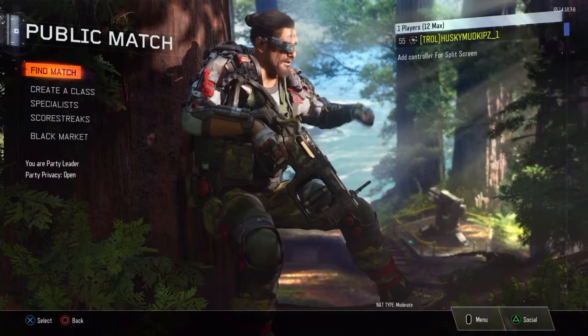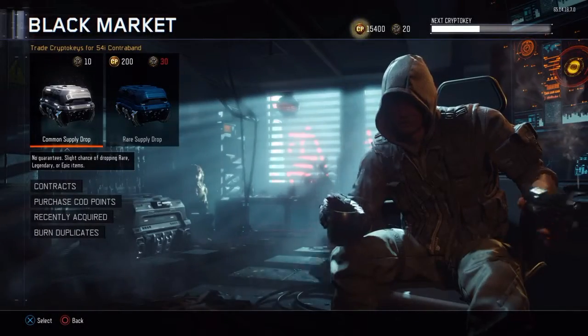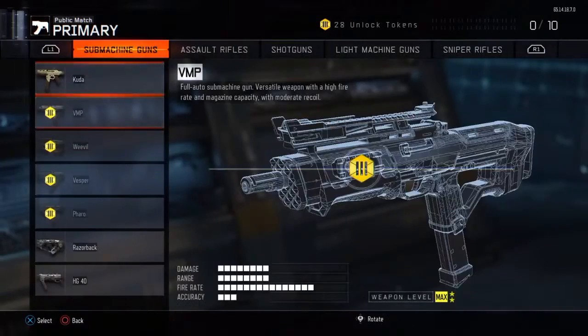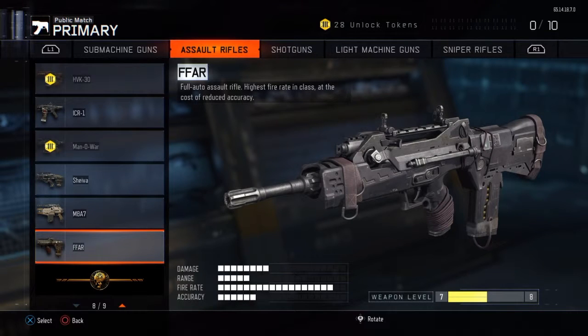What is up guys, it's your boy the Exploit here, and today I have another supply drop opening with 15,000 CoD points. Just to show what I got so far — in the Terror supply drops and the bribe, I got the FFAR, which I think was the best bribe so far.